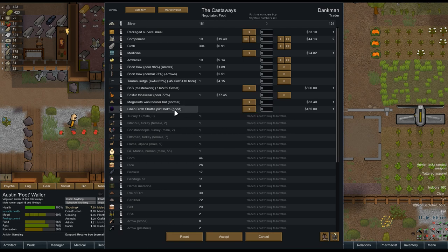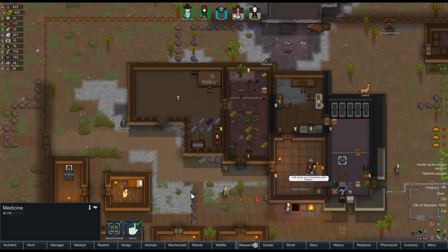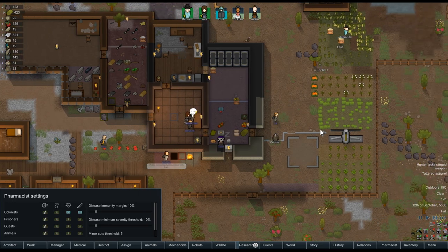A Megasloth bowler hat. I might actually sell you that gun. I wish you had some bullets. I'll save the tribal wear. Keep my cloth. I'll take your medicine, I think — 24 bucks, I'll buy it. I don't want to use it but we're going to buy it. I'm going to go ahead and restrict it. Nobody use that. No one should use it — I've got the pharmacist mod here. Just to make sure no one touches that thing and it stays frozen.